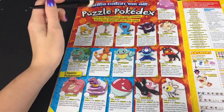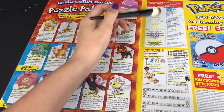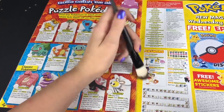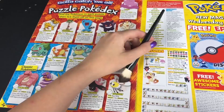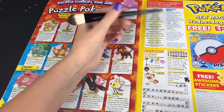Puzzle Pokedex — when Pokemon need to puzzle hard. Oh, here are the answers. Should we check things? So, yeah, we got all of them correct! Oh, here are the differences. I didn't get the tail one — I didn't even look at the tail. Got that one, got that one, got that one. It was just the tail I didn't see.